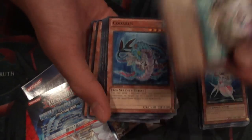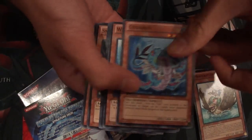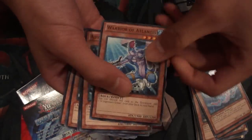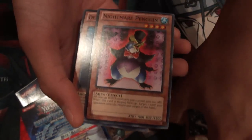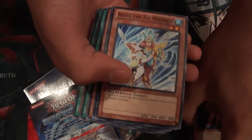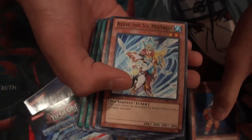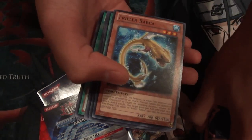Common Deep Sea Diva — very nice. Mermaid Archer, Codarus, Warrior of Atlantis, Abyss Soldier, Screech, Common Snowman Eater — pretty nice. Nightmare Penguin, Penguin Soldier, Deep Diver, Reese the Ice Mistress, Mother Grizzly, and Frilla Rapka.